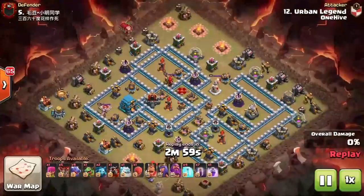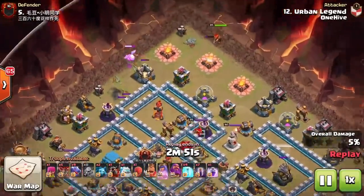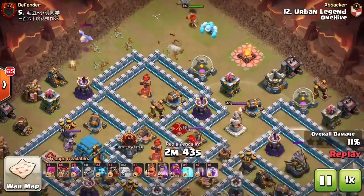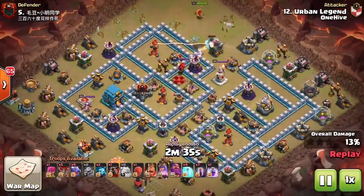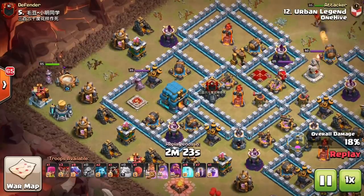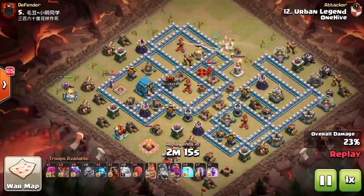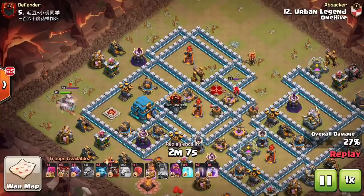The next attack has the town hall and eagle artillery very spread apart, which could cause problems. A baby dragon and couple balloons funnel the queen to push right, clearing trash so the dragons have a straight shot into the base. A couple balloons clear the other funnel side. The king fights through trash and the enemy king. The queen gets the wizard tower, cannon, warden statue, and nearly gets the enemy queen — the king uses his ability at the right moment and surges along the side.